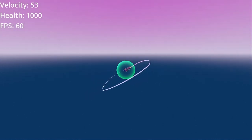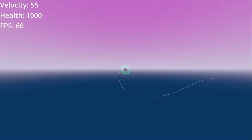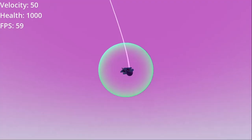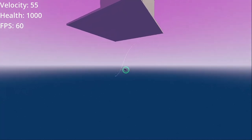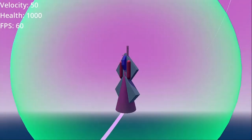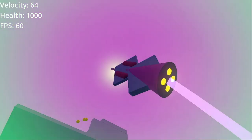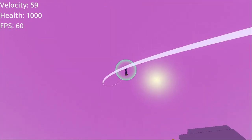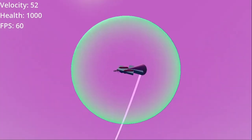The left thumbstick is your pitch up and down, and a very minor yaw left and right. The right thumbstick is purely your roll controls. The controls are very much inspired by House of the Dying Sun, and you can get some really nice corkscrews by rolling and pitching at the same time.